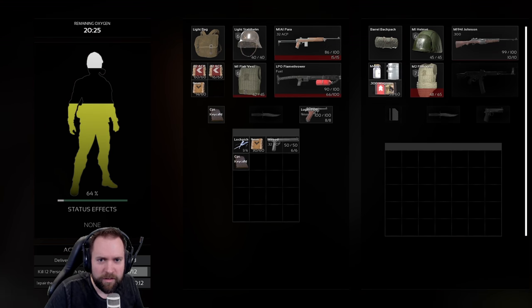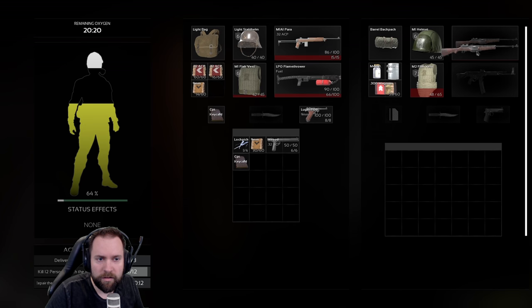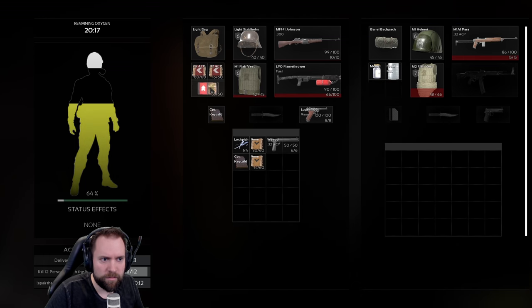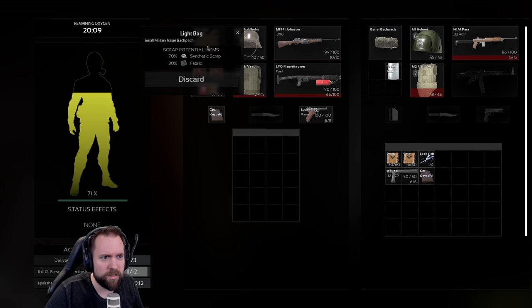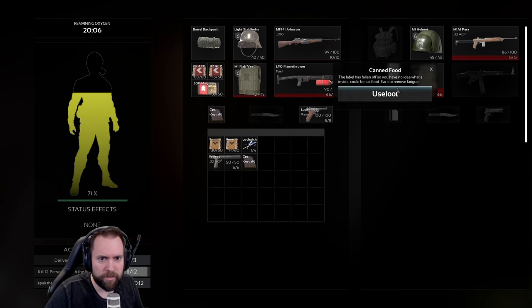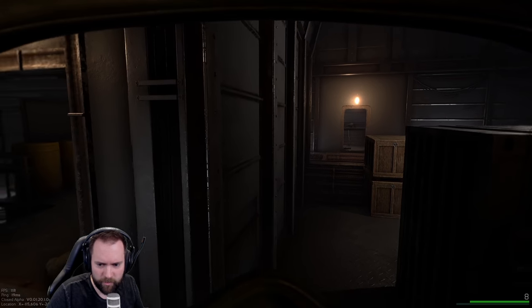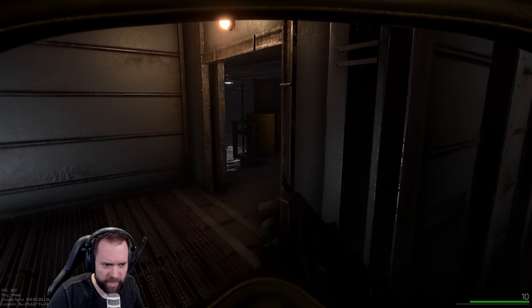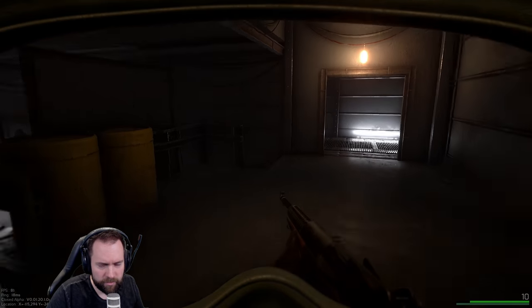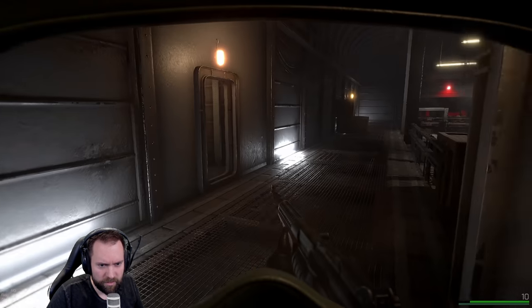He has a fucking flamethrower! I have a captain key card too. I have another captain key card, dude. I think this is a player too. What the fuck? How do they all have captain key cards? I don't know. Just take everything, bro. We should leave. Take the ship, we extract. I have a fucking flamethrower - we take this shit. Let's leave. Come up to the ship. We take the controls. We fuck off.